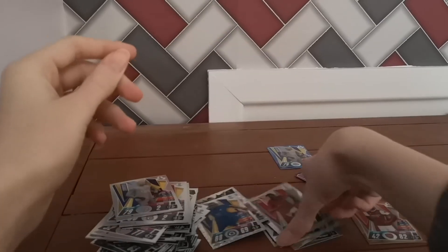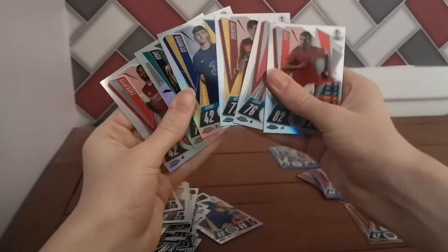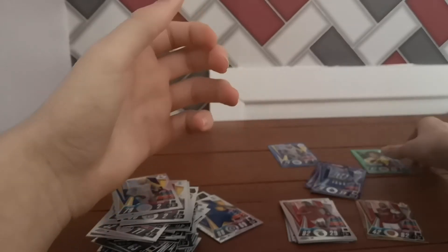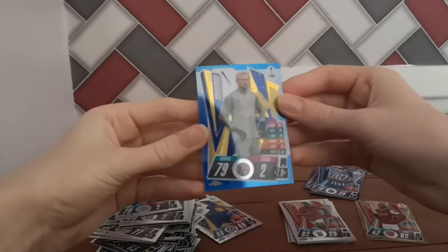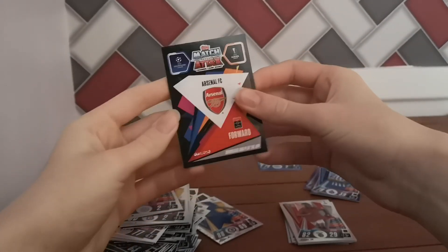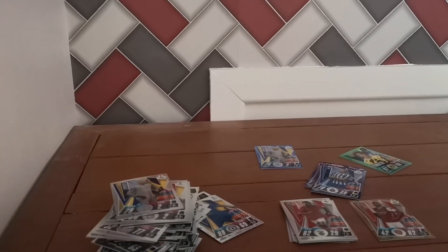So overall we got a load of base cards, two X-Fractors, a load of refractors, four purple hits, just one blue, one green, and obviously the biggest best card of the box — Lacazette numbered out of 50, a gold. Hope you enjoyed the video, please subscribe.